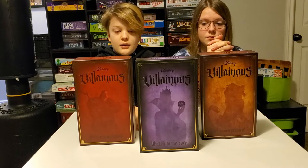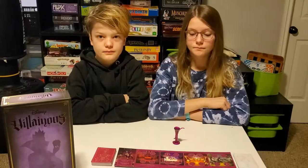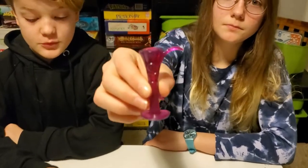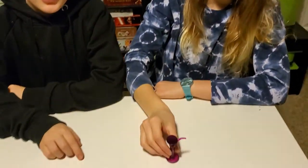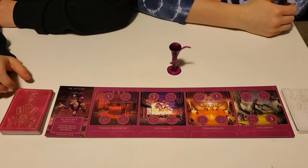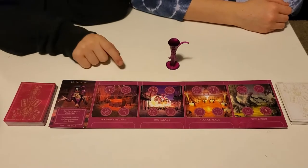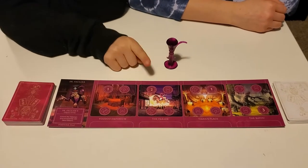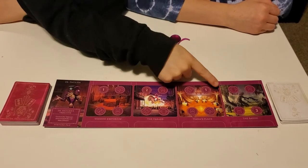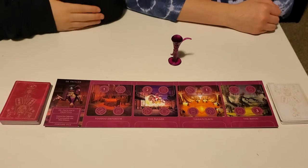Let's get started. This is Dr. Facilier and his objective is to control the talisman and successfully rule New Orleans. Both those cards are in this pile. His locations are the Voodoo Emporium, the Parade, Tiana's Place, and the Bayou. He is from Princess and the Frog.